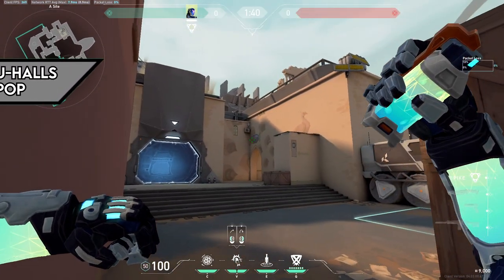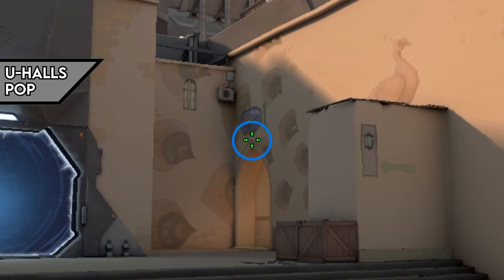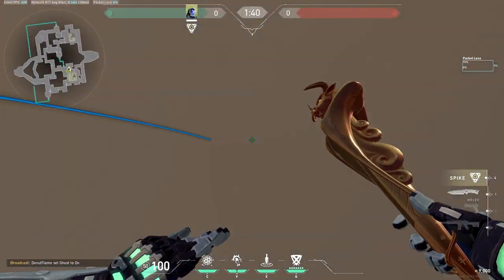Here's a simple support flash to take U-Haul if you have A-side. Stand in this corner and look above the door frame and simply left click throw.